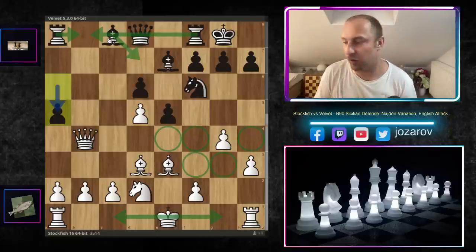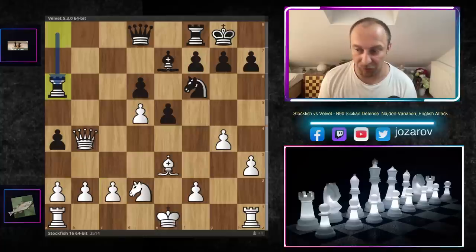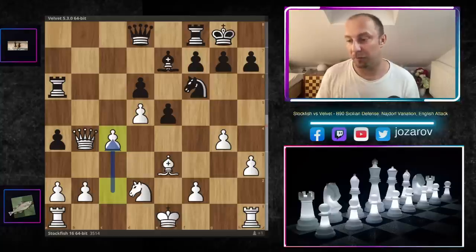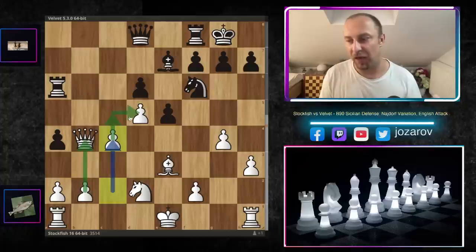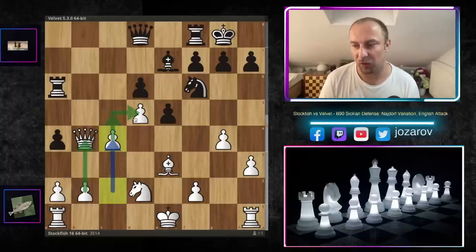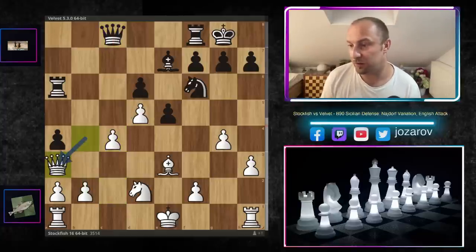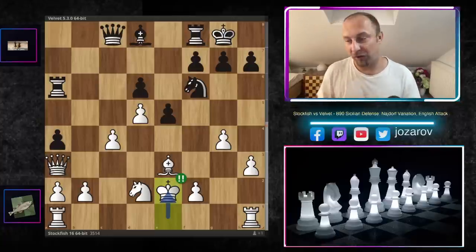Stockfish says: 'Show me what you've got — I'll stay with my king in the center.' After a5, Stockfish continues Qb3, a4, Qb4, Ba6. Stockfish has grabbed a pawn. If the game reaches the endgame without a decisive attack on the queenside, white is much better. The main goal is to play b4 and then c5, creating two connected passed pawns on b and c that could potentially be promoted. This announces: 'If you don't make anything of your attack, I'll win the endgame.'